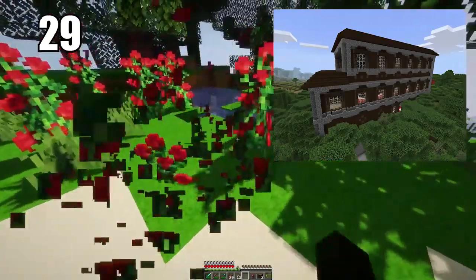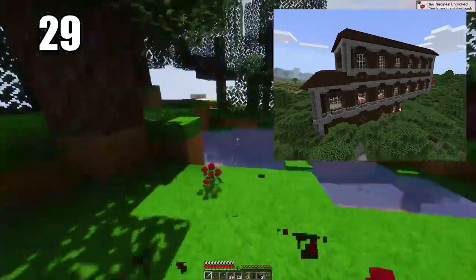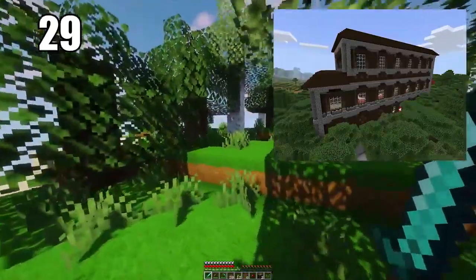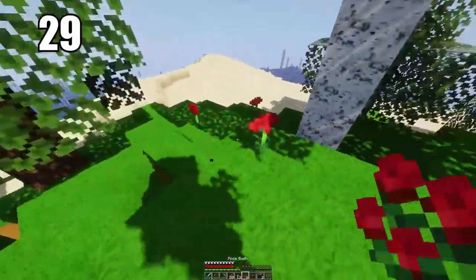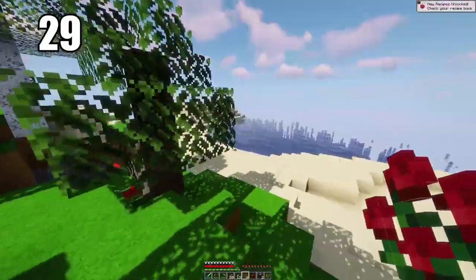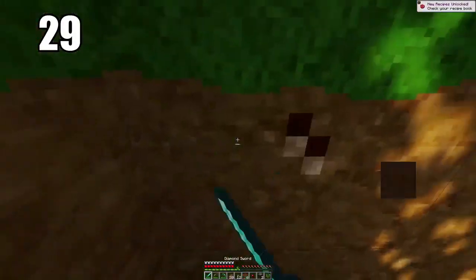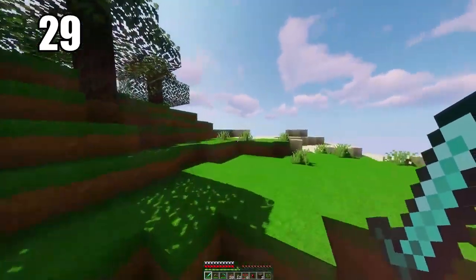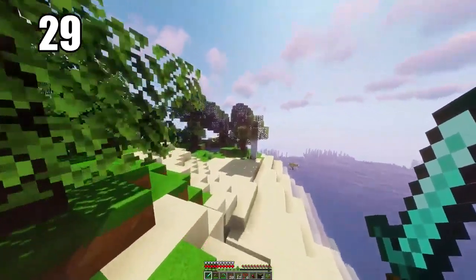That leads nicely into tip 29, which is raiding woodland mansions if you know what you're doing and you're ready. These woodland mansions are a little bit hard to raid and come away from alive, but if you're able to do so, most likely you'll come away with a totem of undying. Essentially this is an item that, if you're holding it in your hand and you take a death, it will instantly revive you. It's probably the best item in the entire game.